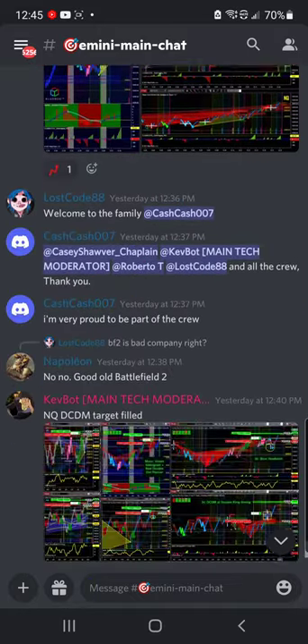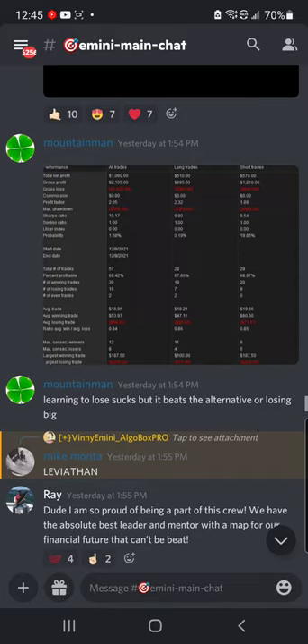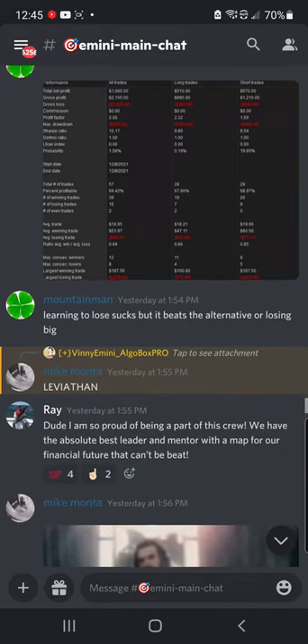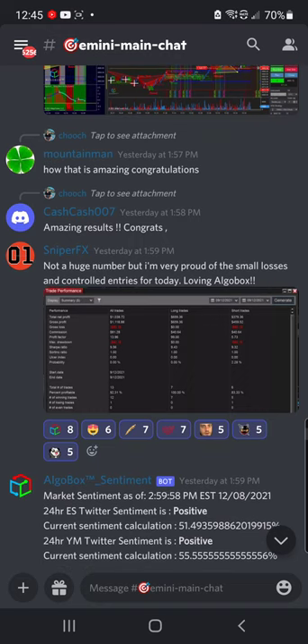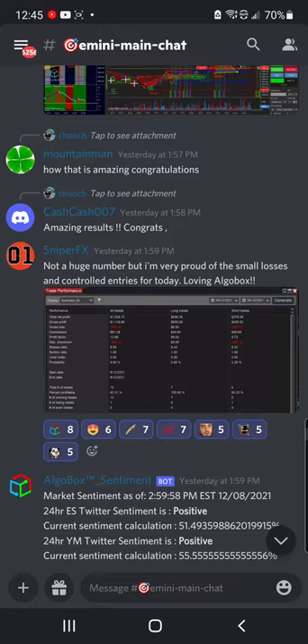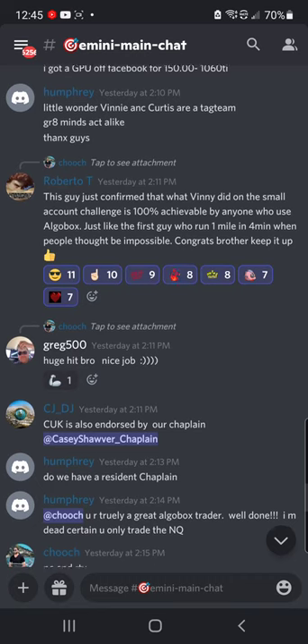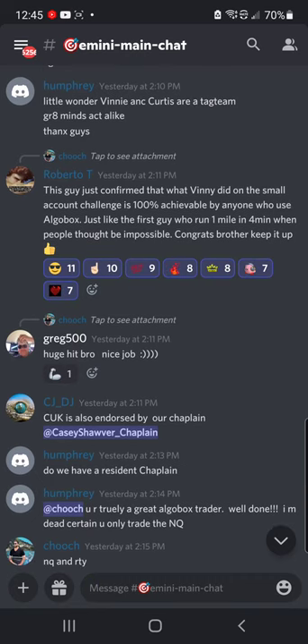Scrolling through, amazing work here. One o'clock — Mountain Man's throwing down, he's got $1,000 there, 68% profitable, Profit Factor 2. Very nice. Sniper FX — $1,000, and is that 92% profitable? Holy cow, hitting them all out of the park. Well done to Sniper FX. This guy just confirmed that what Vinny did in the small account challenge is 100% achievable by anyone who uses AlgoBox — just like the first guy to run the mile in four minutes, when people thought it was impossible. Congrats, brother, keep it up.